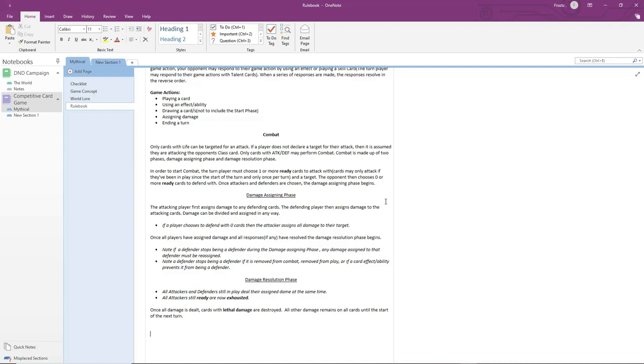The opponent gets to respond to your damage assigning, and if they do not have a response, you may respond to your own damage assigning. Once all damage has been assigned and all responses have been made and resolved, the damage resolution phase occurs. All cards inflict their damage to their target, and any cards that have taken lethal damage — more damage than their defense or life — are destroyed.